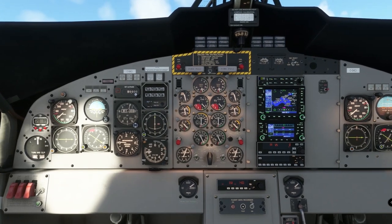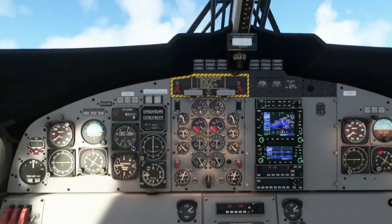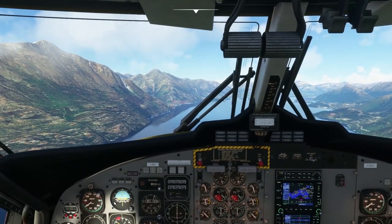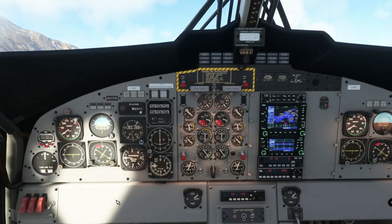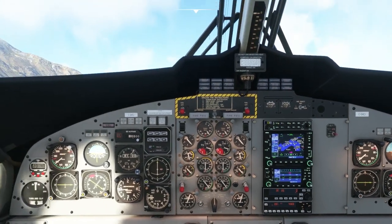We should be in roll mode when we go onto autopilot. Now sometimes this seems inconsistent — I don't really understand what's going on here. We sometimes see ROL here on the autopilot panel, but we don't always see that.